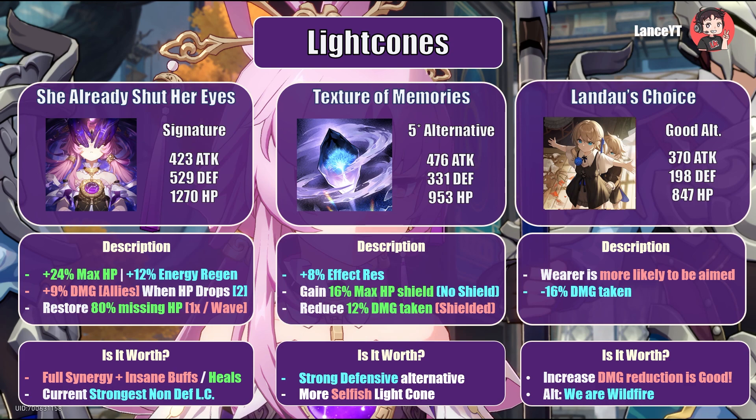Last but not least is Landau's Choice, providing 847 HP, 198 defense, and 370 attack, which increases your likelihood to be attacked while reducing damage taken by 16%. The taunt mechanic and decent damage reduction make this a premier choice among available 4-star light cones. However, if you don't have this and need another alternative, you can look at We Are Wildfire, which is available in the Memory of Chaos shop. Don't forget to drop a like and subscribe if you've made it to this section!